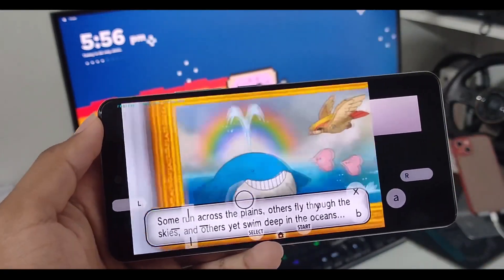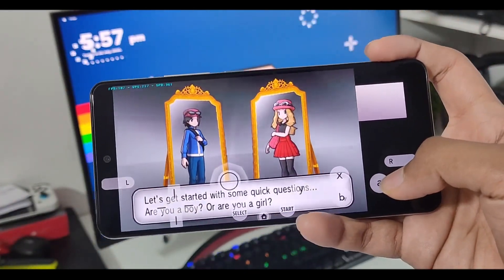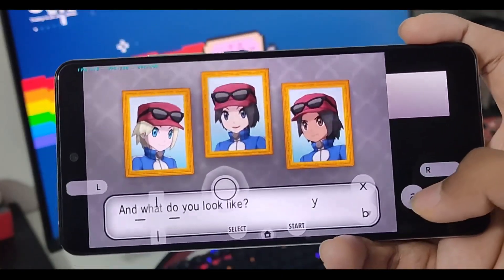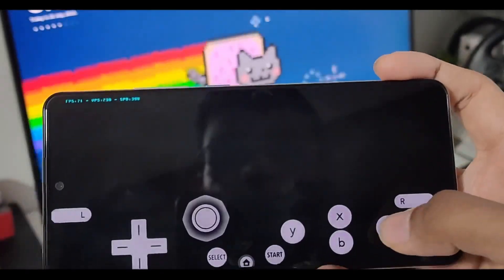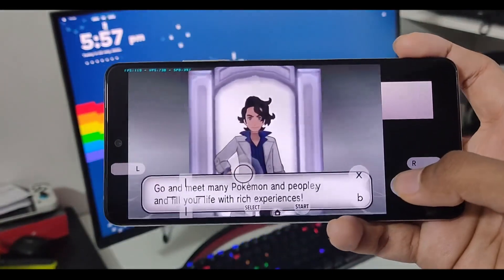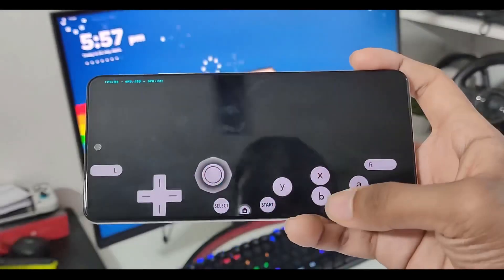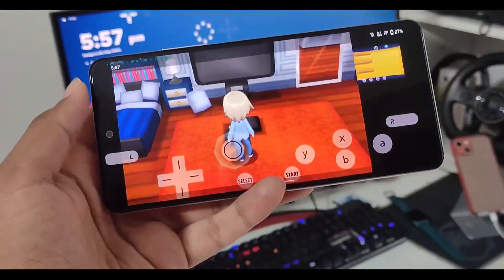For lower-end or mid-range devices, 120fps isn't actually playable as the speed exceeds over 350 percent. In my opinion, 200 speed is perfect. If you use the configuration on low-end or mid-range devices, you'll at least be able to get 30fps easily. Make sure your device is above a Snapdragon 450 processor and you also need OpenGL ES 3.2. You can see the game is blazing quick.